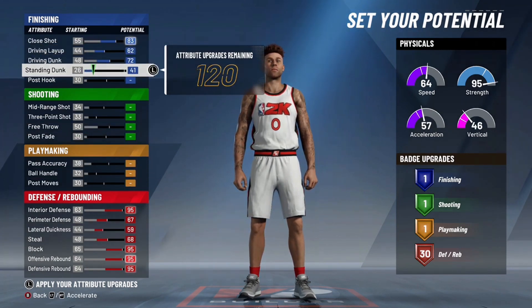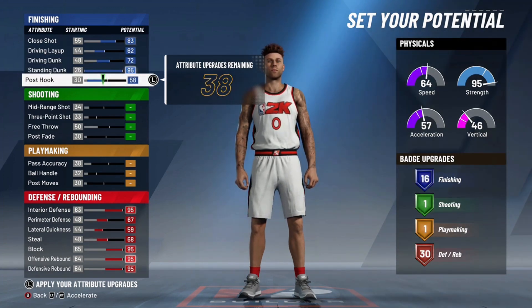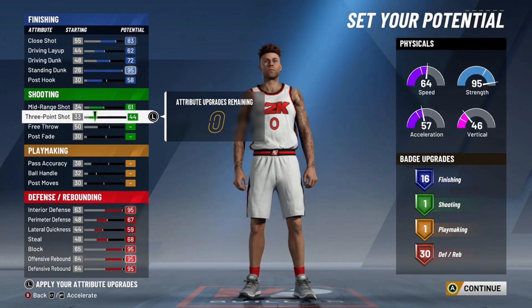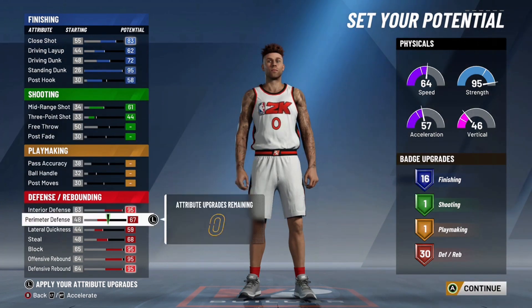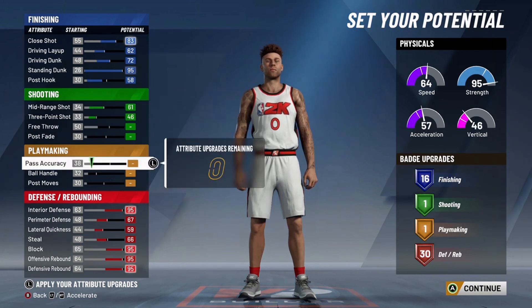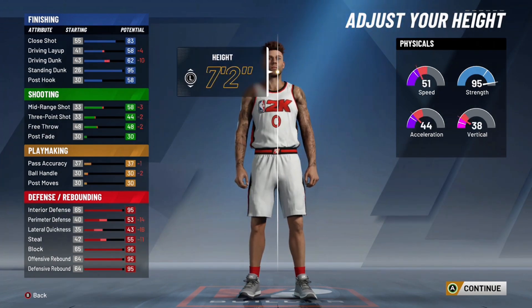This build right here specifically — I'm a big advocate of this build at 6'8". You can't make it a 6'8" center; you got to be 6'9", so I suggest to go with the small forward. The Pure Rim or Pure Red pie chart at 6'8" is a really good way to make this build. But today's video, we're explaining a lot of these builds when you make them the improper way like a lot of people like to do — it's not all that good.